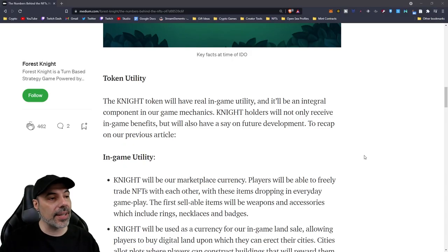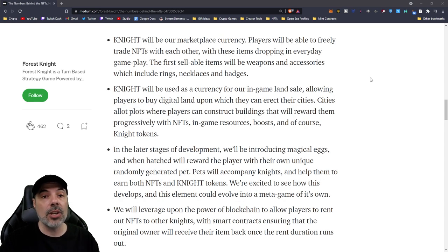From the Medium article: the Knight Token will have real in-game utility and be an integral component in the game mechanics. Knight holders will be able to receive in-game benefits but will also have a say on future development - sort of like a governance token. It's going to run the marketplace, so the NFTs you want to buy and sell will use the Knight Token currency. Players will be able to freely trade NFTs with items dropping in everyday gameplay. The first sellable items will be weapons and accessories - rings, necklaces, and badges. Knight will also be used as currency for in-game land sales, allowing players to buy digital land and erect cities.